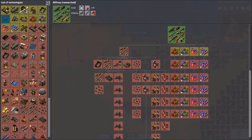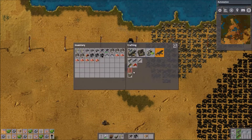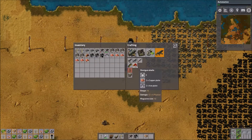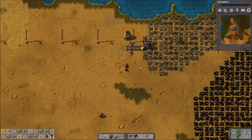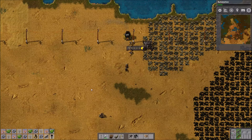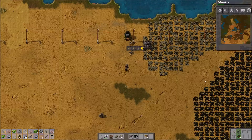Alright, that research is done. Now we'll research automation. We'll arm ourselves a little bit better once all this other stuff is finished. As you can see, having to build everything yourself takes some time — not the most efficient use of it.